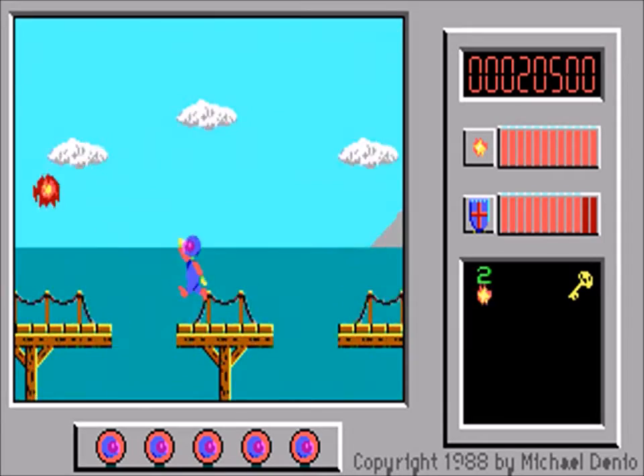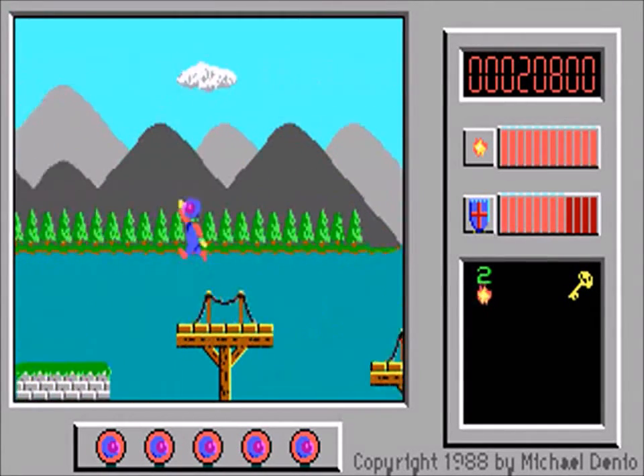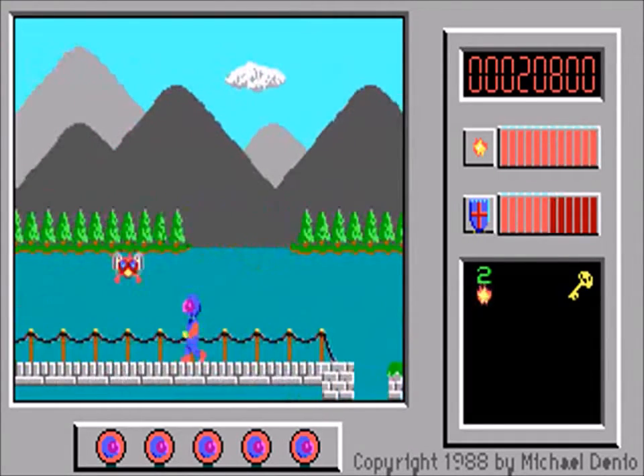The bug eyes behave differently to the birds, jumping rather than flying, and can actually fall off the gaps between platforms the same as you can. The fireballs, however, are essentially brave birds — they just look different.